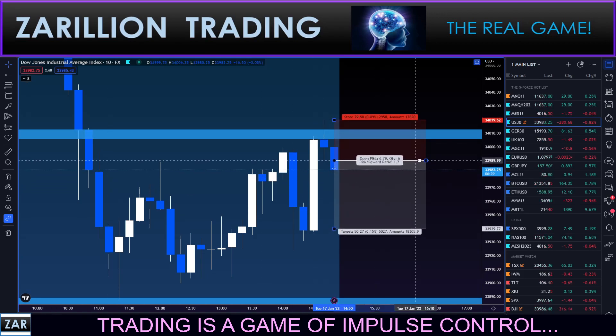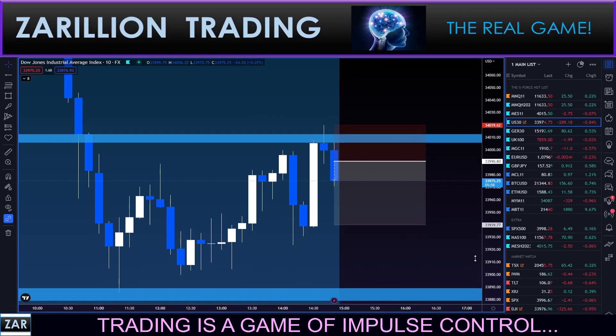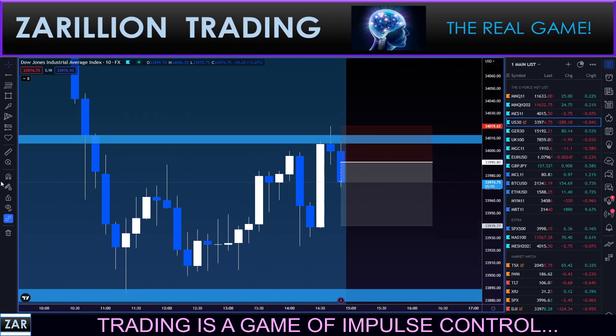Let me enter it properly — 9080 is my actual entry, so a little lower than that, not as good as I showed you. 9080. Trying to make sure these markers are accurate. Prices are dropping. 9080 — boom, that's where I got in, and now we're dropping here.